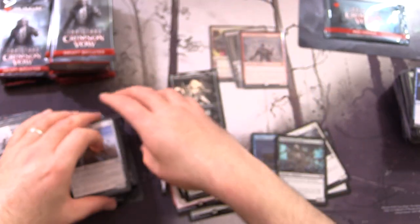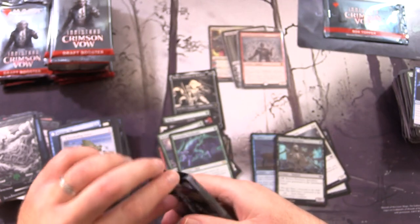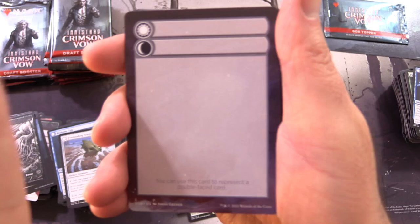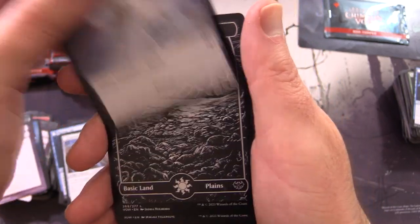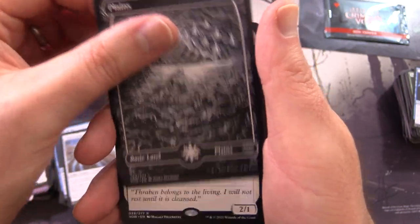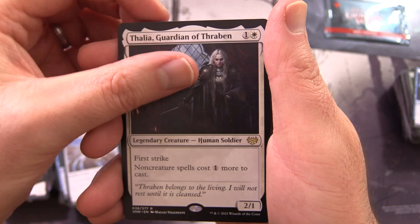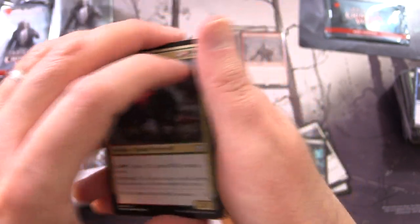If you were hoping there would be no more wolves or werewolves in this set, you're sadly mistaken - there's still a whole bunch, but there's also a lot more vampires this time round. Spirit Token - are there two different spirit tokens? We've got Thalia Guardian of Thraben, a very nice reprint with awesome artwork. Margali Villeneuve is the artist - looks sort of familiar.